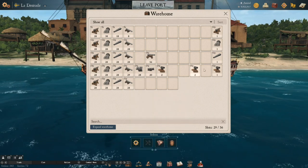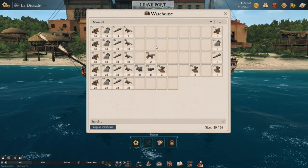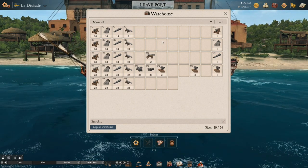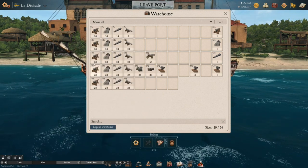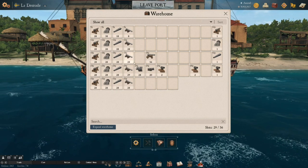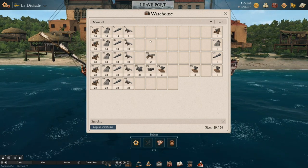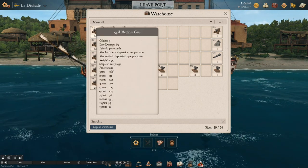I grabbed as many cannons as I could — I'm still missing a few, like the 42-pound navy gun. Your outpost probably doesn't look like this. New players likely have a lot of mediums; more experienced players have even more cannons in stock. What we really need to look at is the differences between these cannons — not just per caliber, but the reloads, pens, and everything like that.